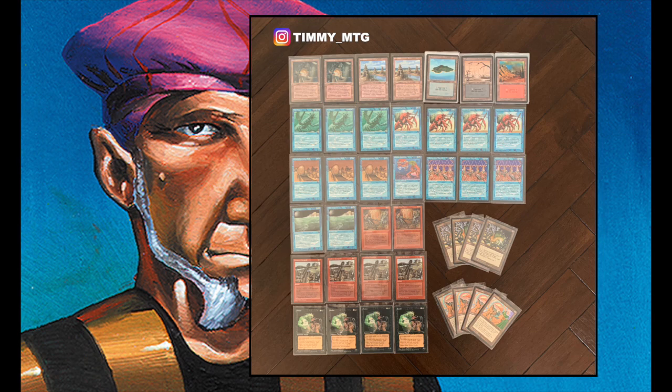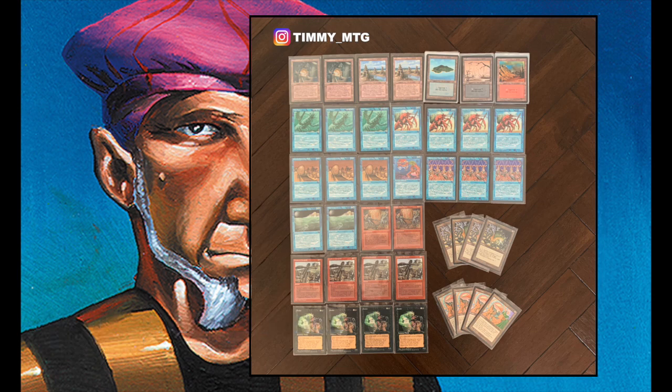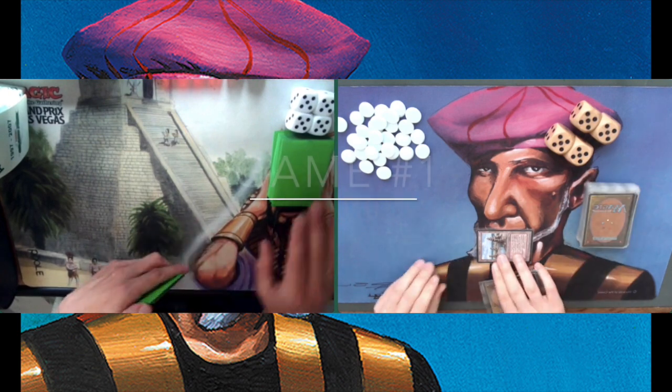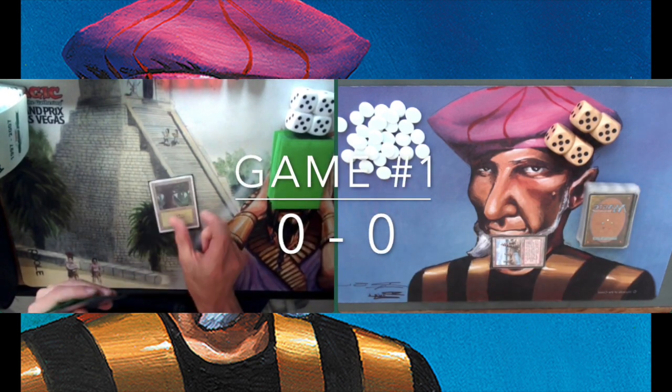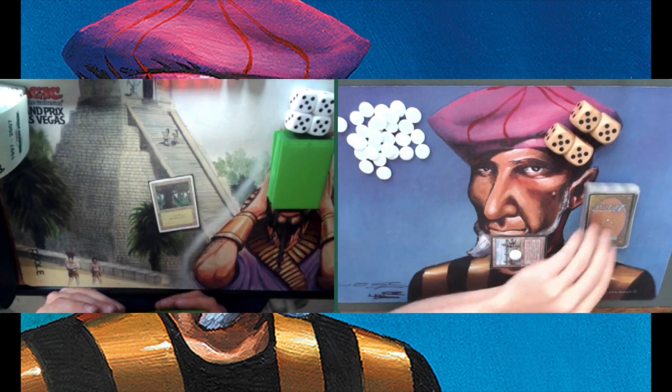Without further ado, let's go to the games. Game number one — and it looks like I've played a Sand Silos, one of those blue storage lands from Fallen Empires. During my upkeep I can put a storage counter on the land, and I can also choose to untap it and tap it for X mana, removing the storage counters.